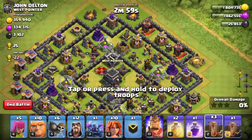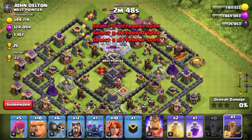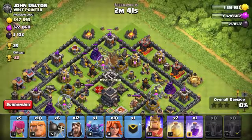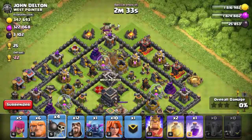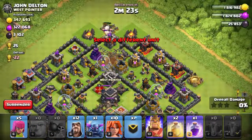I think we should drop in the middle to take down both walls. Hopefully it works — let's experiment on this. It didn't work on that wall either, but that's all right. A couple of giants and some wall breakers going in.